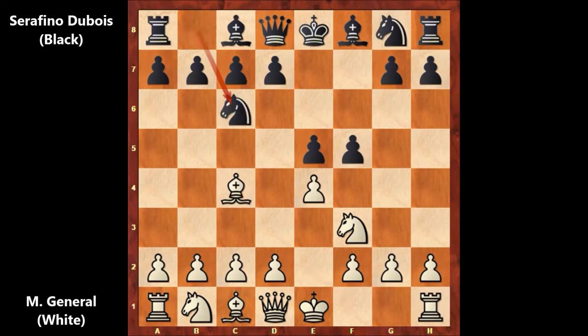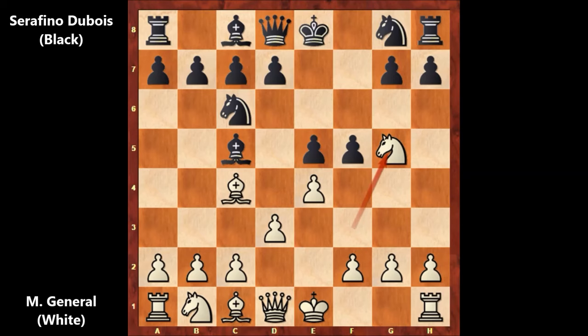Then knight to c6, d3, bishop to c5, knight to g5 attacking on f7. Dubois played f4, and then knight to f7, allowing the fork of the queen and the rook.